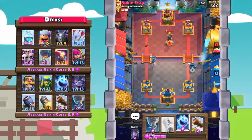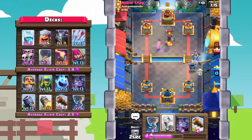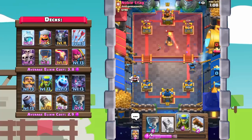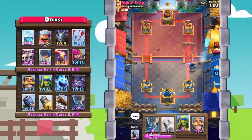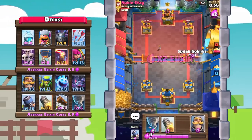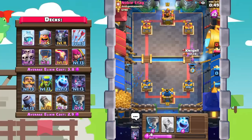As long as I can keep damage off the tower I'll be doing just fine. He places an inferno tower — mortar is just going to take that out. Ice spear, bats to take out that mega minion, and the inferno tower is getting chipped down. Hopefully the mortar can get a shot into the tower. Log out that skeleton army. Going to double elixir time — mortar gets one shot to the tower. Spear goblins for a little more chip damage.